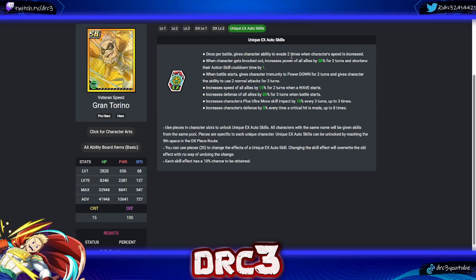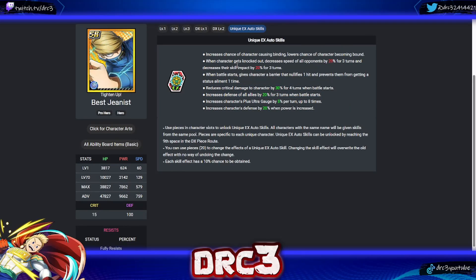Next is Gran Torino. His first skill: once per battle gives the ability to evade two times when speed is increased — decent. His second: when an ally gets knocked out, increases power of all allies by 30 for two turns and shortens action skill cooldown by one — good if it didn't require a knockout. His third: when battle starts, gives power down immunity and two normal attacks for three turns. He also has: speed of all allies up on wave start; defense of all allies up 20 for three turns on battle start; plus ultra moon skill impact; and defense per crit up to eight times. If he ever gets a UR version, the speed and defense ally buffs would shine in PVP.